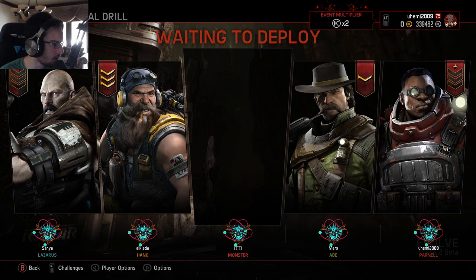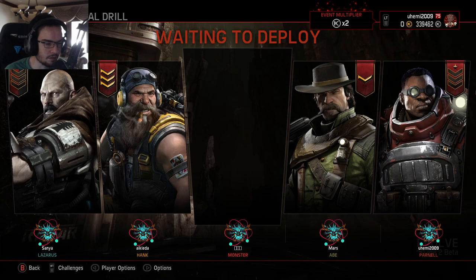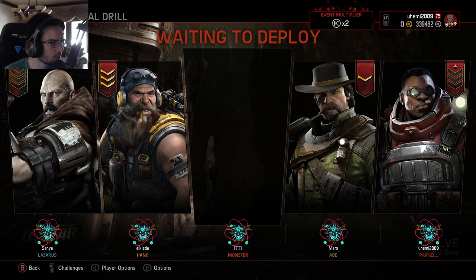Nice Hank — this is actually the guy, the Hank that backed out from the last game. We got a good Abe, which is nice. And Lazarus — pretty decent Lazarus. That's also the person that dodged from the last video I was talking about, where two people dodged in the beginning of the first match.